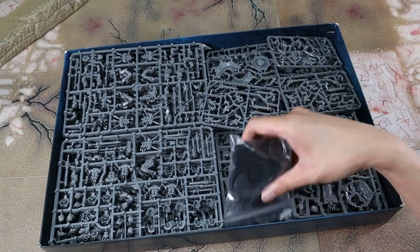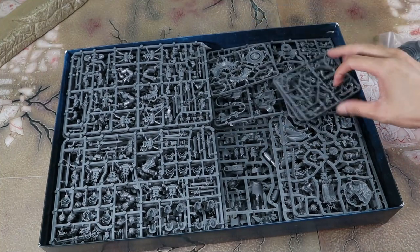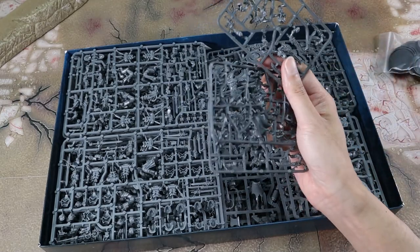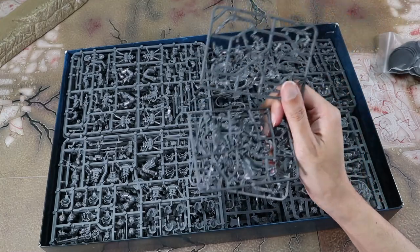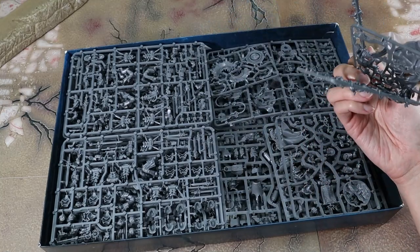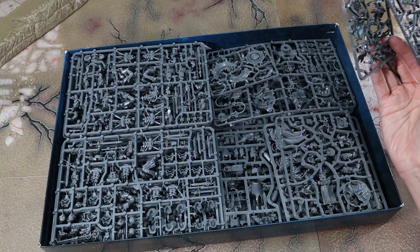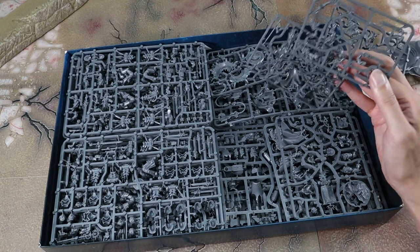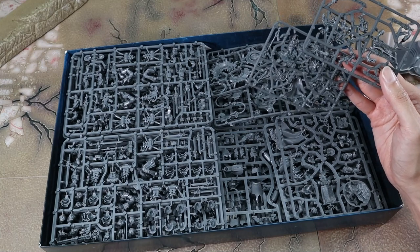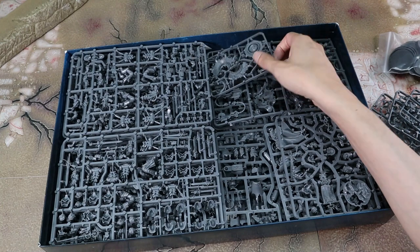Sprue hell — this looks pretty familiar. We have the accessory bits for the Zangors. As you can see, there are Zangors on these sprues — the chainswords and pistols. I am actually probably going to make chainsword-pistol Zangors because I have 32 weapon Zangors already, which is what I ran in previous editions. I used to run 30-man blobs because they were great. They took a bit of a points hit now, so their purpose is a little different. I think pistol chainswords might be the new way to go.